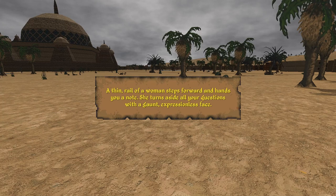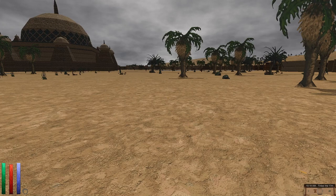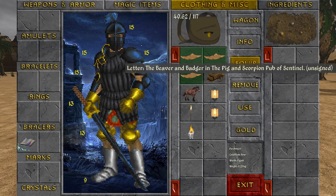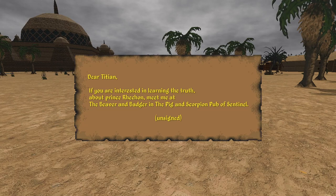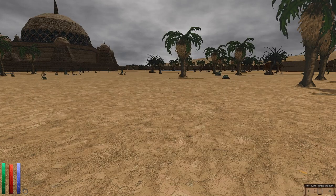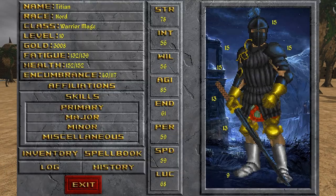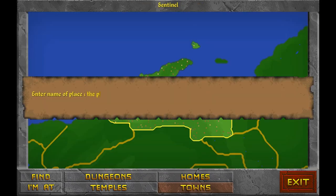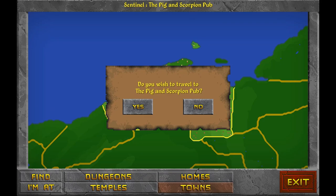A thin rail of a woman steps forward and hands you a note, turning aside all your questions with a gaunt expressionless face. The letter reads: 'The Beaver and Badger in the Pig and Scorpion's pub of Sentinel, unsigned. Dear Titian, if you are interested in learning the truth about Prince Wretchen, meet me at the Beaver and Badger in the Pig and Scorpion pub of Sentinel, unsigned.' Well, I am interested in learning the truth about Prince Wretchen, so I will certainly meet you there. The pub location name is different from the pub name — that's just strange.